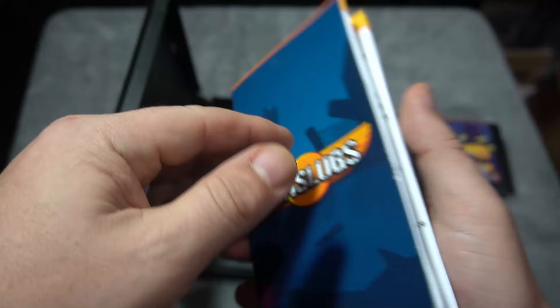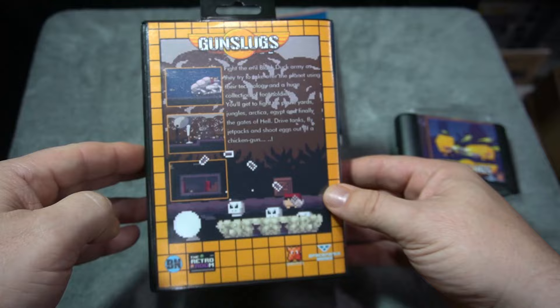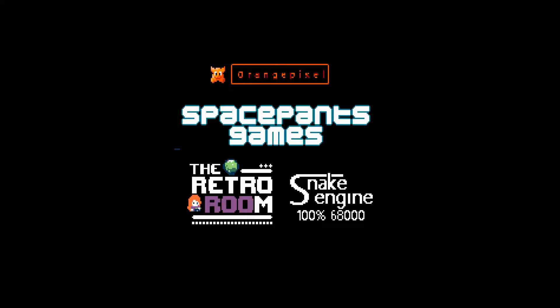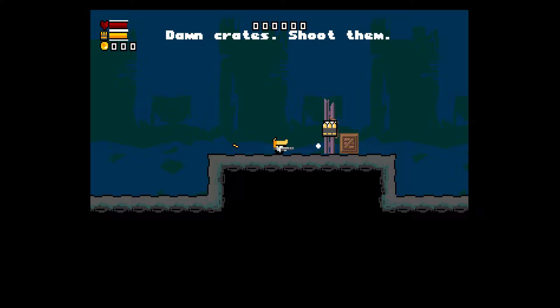Here's the reversible cover — pretty awesome, reversible covers are a sweet touch. Let's go ahead and jump into the game. Orange Pixel and Space Pants Games were involved with this, and Retro Room has other classics they offer — some pretty sweet aftermarket games. I did purchase this myself; I really wanted to support this release and I'm glad I did.